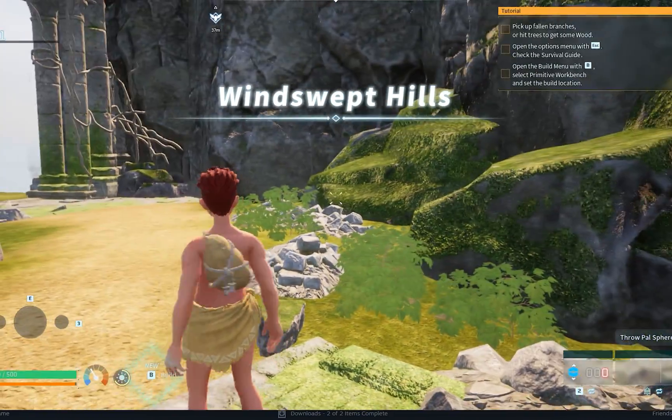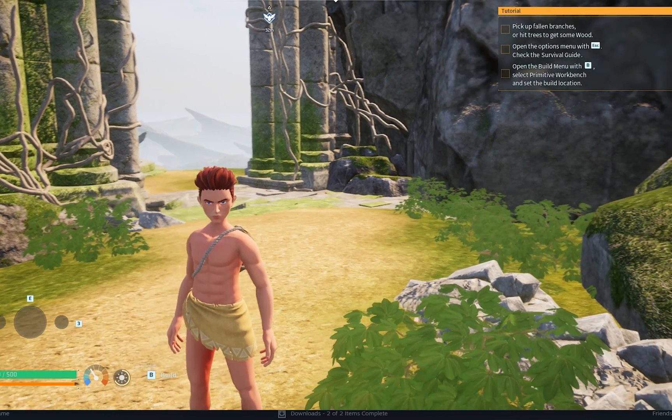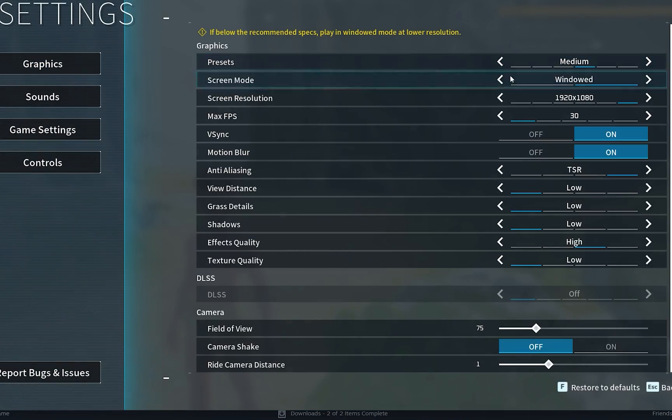If the fix works, you should be able to create your character and jump into the game, as you can see here. The graphics will be much lower than what your PC can actually run, but that's temporary. Now go back to the Options and Graphics settings to adjust them.